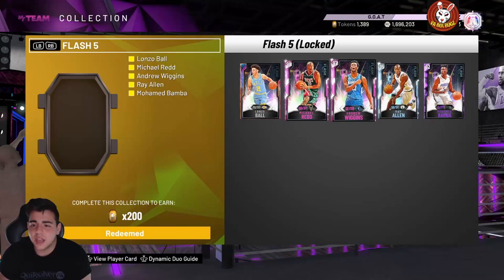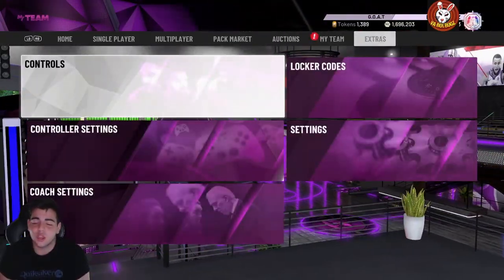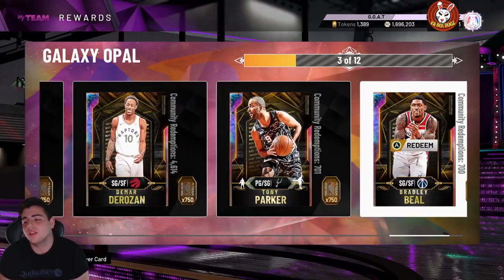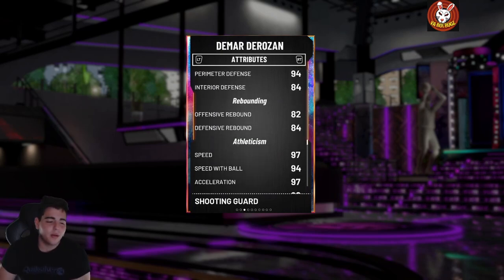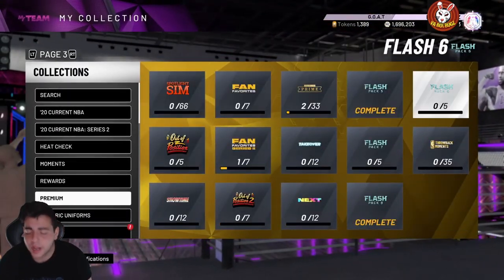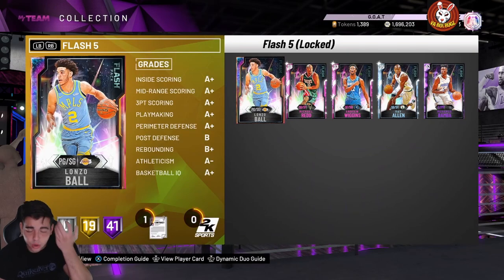I accidentally got 150,000 MT for free because of accidentally purchasing Ja Morant — he was my third opal in the rewards. I wanted DeRozan but accidentally grabbed Ja Morant, which was a huge L. Anyway, if you want tokens from flash packs and you have the MT, go ahead — this set was around 100k, so for 140k you get around 200-400 tokens, which is a no-brainer.